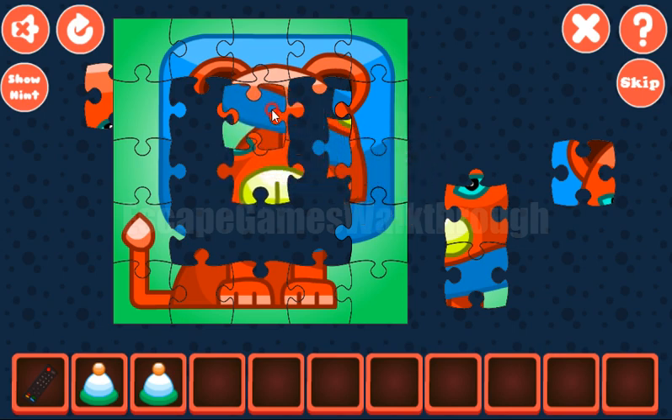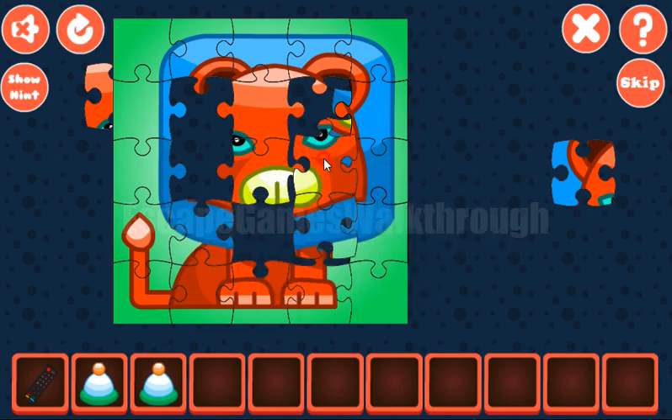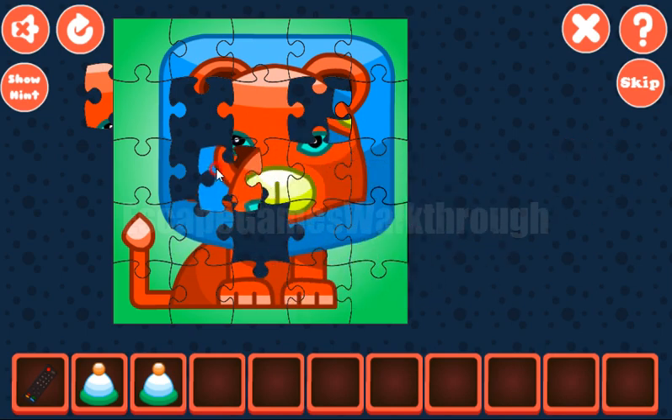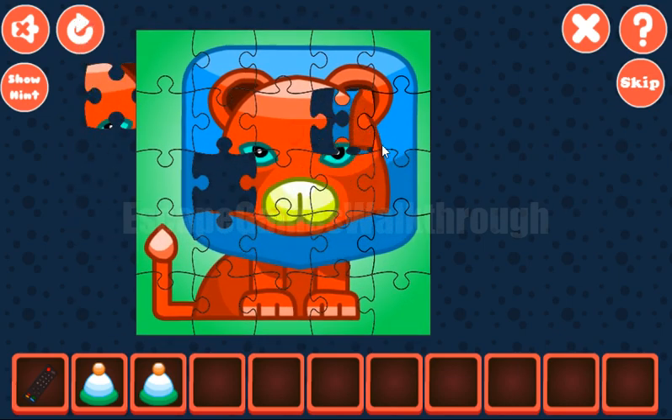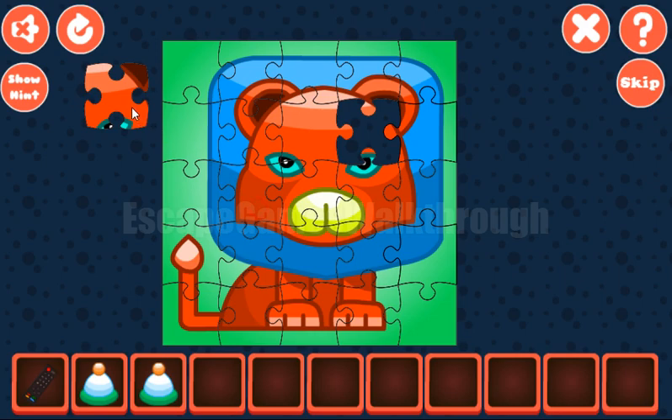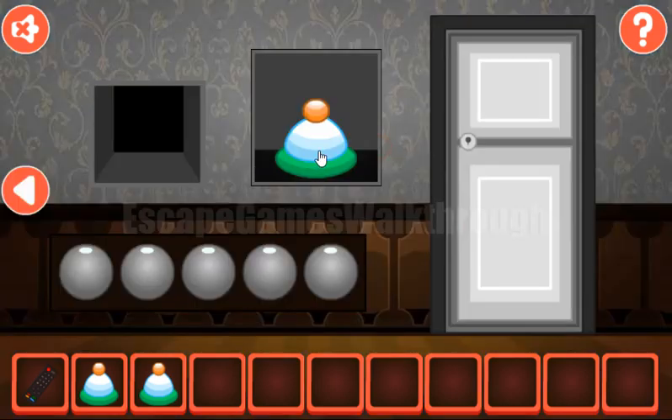So it looks like that. This one is from here, and this one is from here. This and the last tile. So we've got the cap.